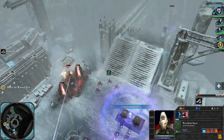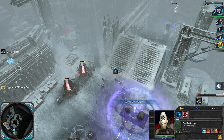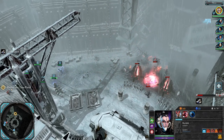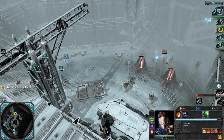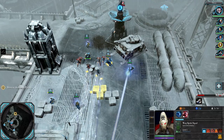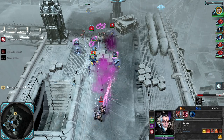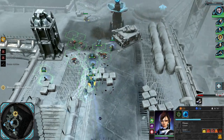Now for a real mission: attacking a chaos base to stop them from destroying our craftworld spirit stones. There's a chaos energy barrier I don't understand — blowing up nearby power generators didn't get rid of it. New combat strategy: stay as far back as possible and don't bring any Guardian squads. I brought Warp Spiders instead — more expensive eldar infantry with longer range who can teleport away from melee — but transitioning away from infantry entirely is probably the way to go.